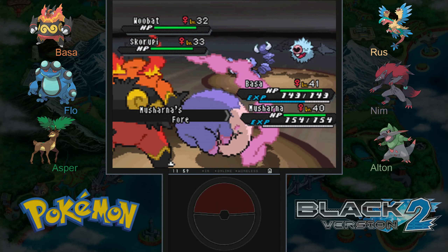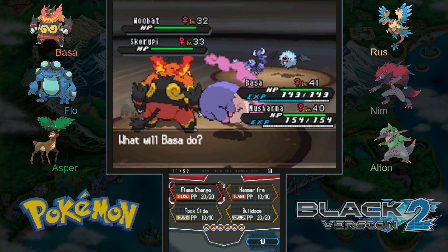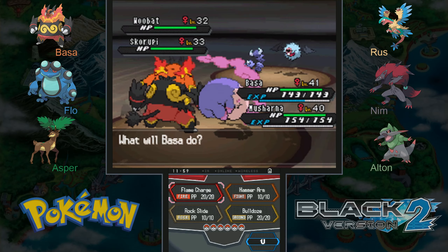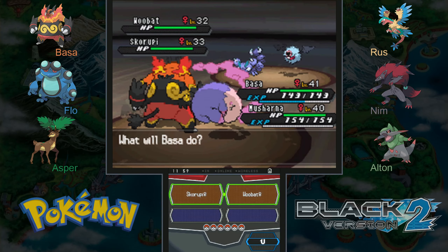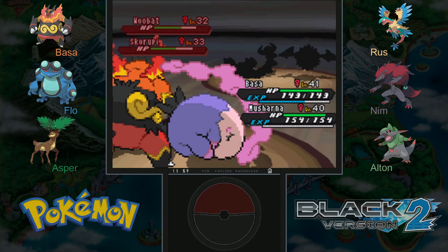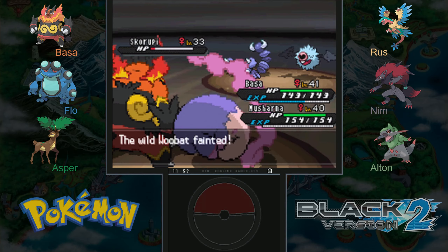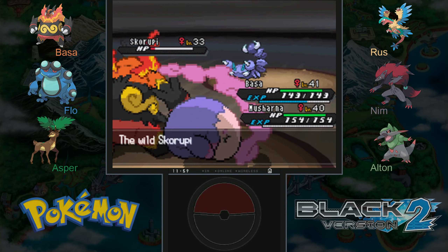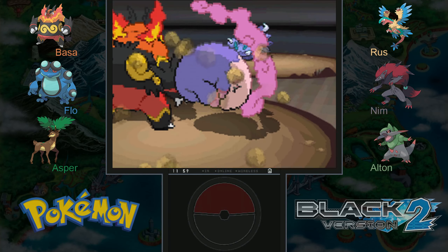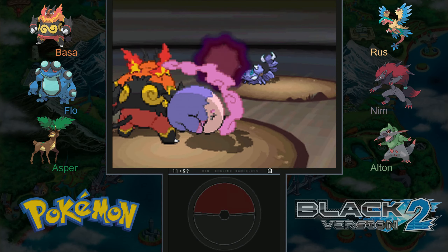Scruffy and a Woobat — this could be a good place to get some experience too, because free heals and double battles go faster so you get more XP. I'm going to use rock slide again because Scruffy is a bug and poison type, so I imagine Musharna would have no trouble finishing it off, whereas Woobat being psychic would resist psychic — although it's still so weak it might not matter.